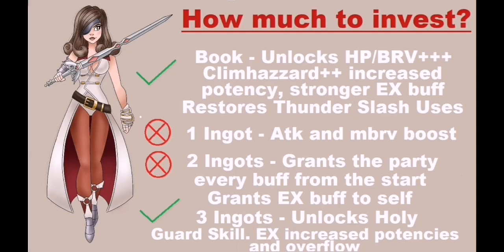Giving her a book makes her a Dimensions-viable fodder character like many other uninvested units, enabling you to unlock your stronger units for later use. Investing one ingot in Beatrix gives her the usual permanent attack and max brave boost, which is pretty basic at this point. Investing two ingots makes the whole party start the stage with her Saint Cloth buffs and Thunderslash buffs, while also granting the EX buff on herself — that's a total of 10 buffs from the start of the stage, but it's pretty basic at this point.